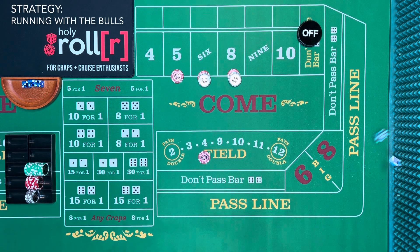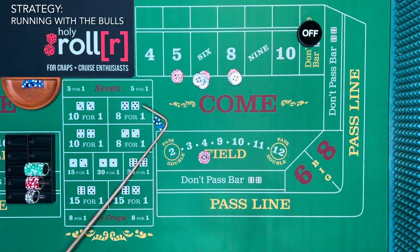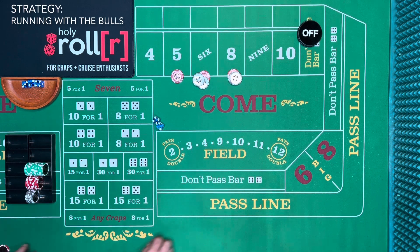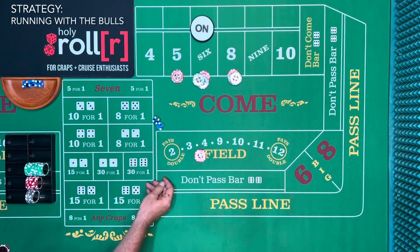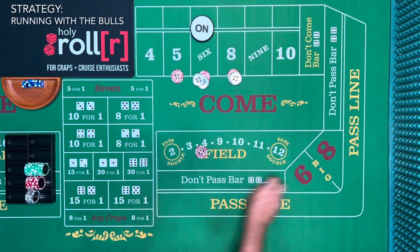On the come-out we rolled a six, so the point is six. We're not playing the pass line — we're running with the bulls. We lose the $5 field on that come-out six, so we're down $5 already. We replace the field bet. Then we rolled a ten — that's a field winner — so we win $5 and we're back even.